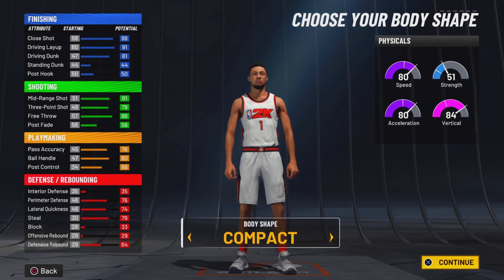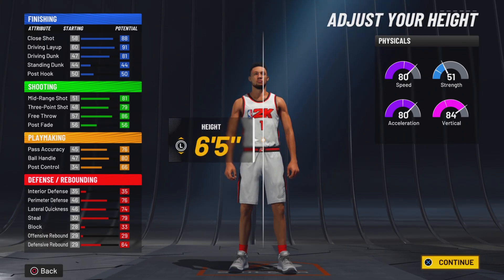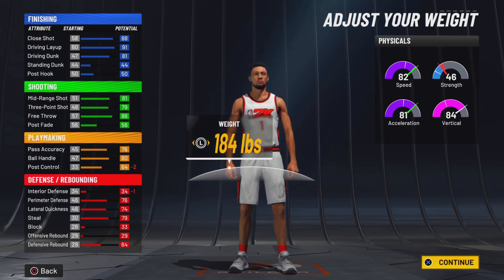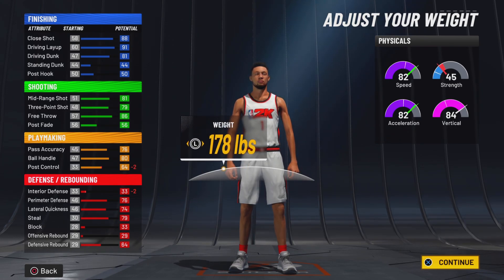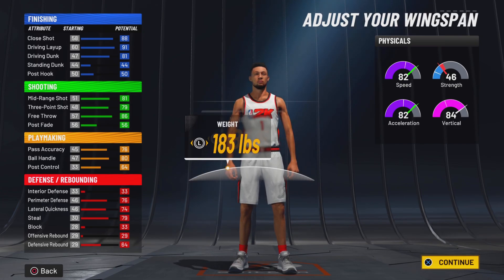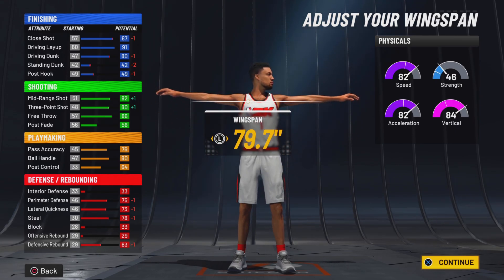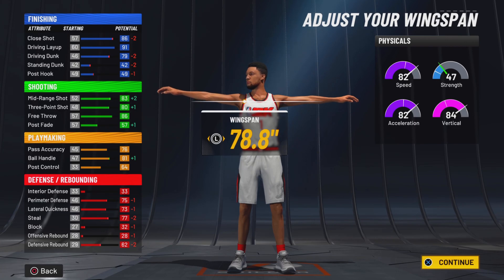Let's click continue. I want to stay compact on this build — stay at 6'5". Minimize the weight — well, we ain't got to minimize the weight. Let's go right here: 183. And we want to go down 1, 2, 3 from regular.